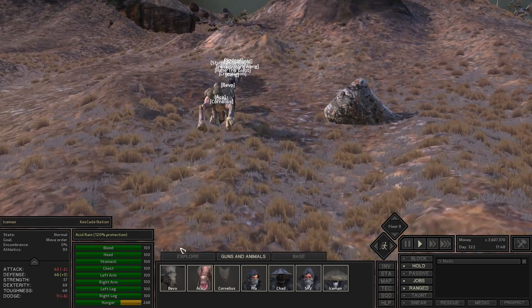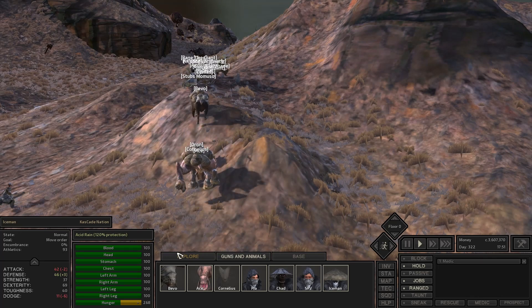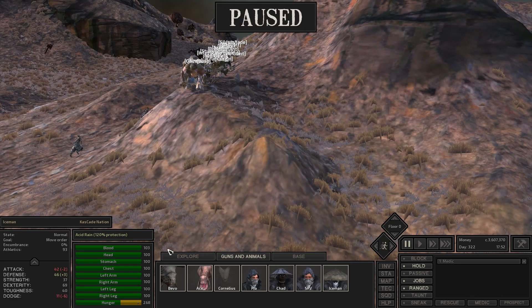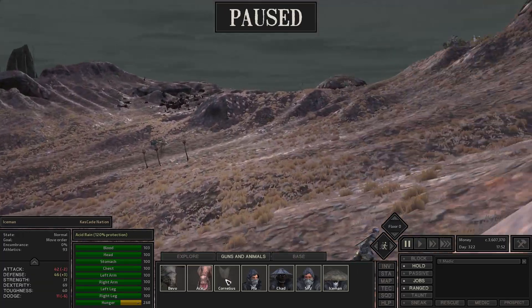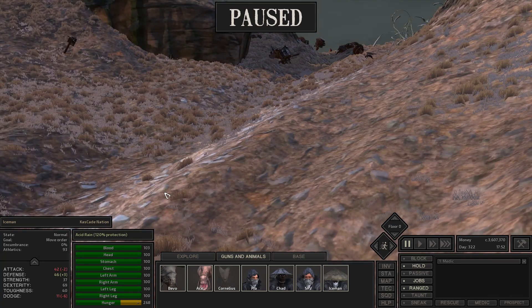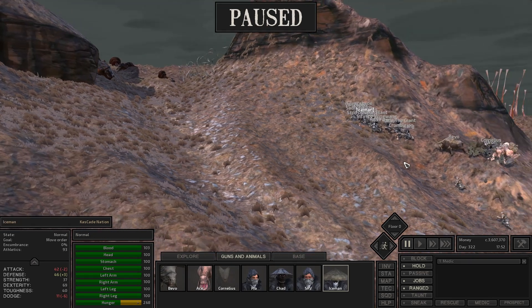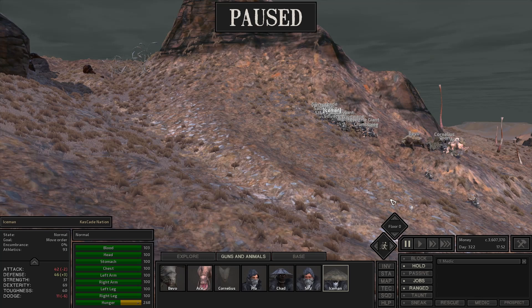Some of my guys took some hits so I need to heal up a little bit. Looks like a dust storm up ahead. Some more skeleton bandits — a whole pack of them. We're going to have to end it right here. I'm going to pull my gunners right up here — one, two, three, four. I'm going to pull the rest of my crew and swing them around this way, and we'll have a final battle.